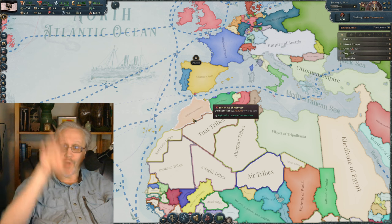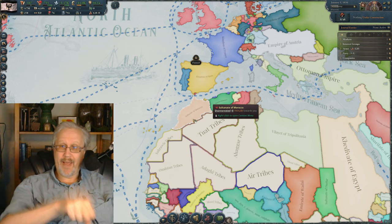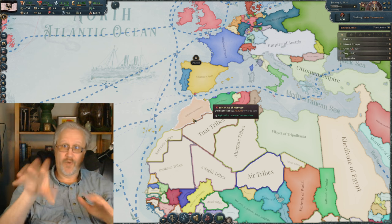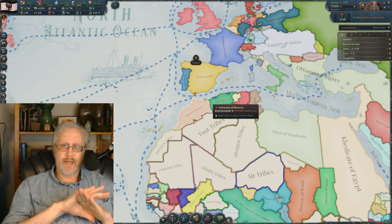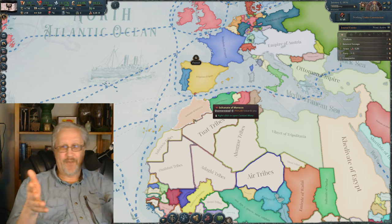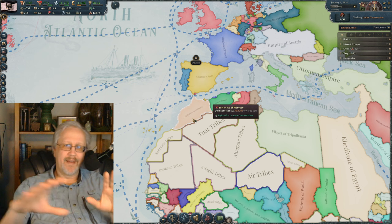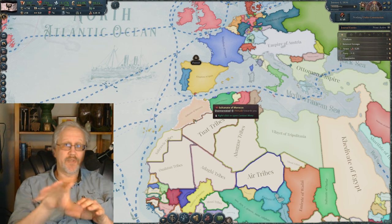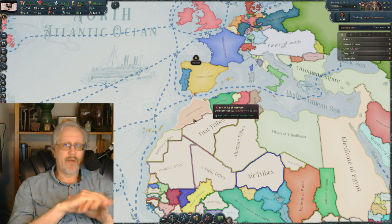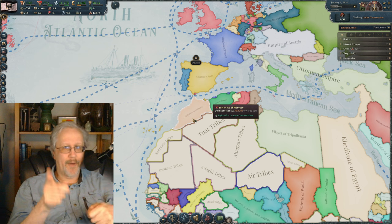I'd rather be the larger nation that picks up the smaller one and makes it part of its sphere, which is why I look forward to the next DLC, the Sphere of Influence one. Right now I kind of have to conquer it or force it to be my protectorate, and I would much rather roll out the Velvet Empire — which is what the French were. They were able to take over chunks of the world without firing a shot.